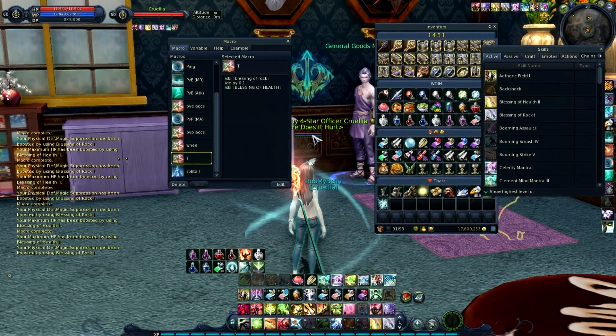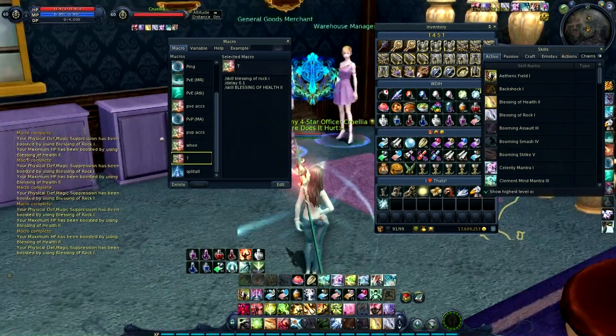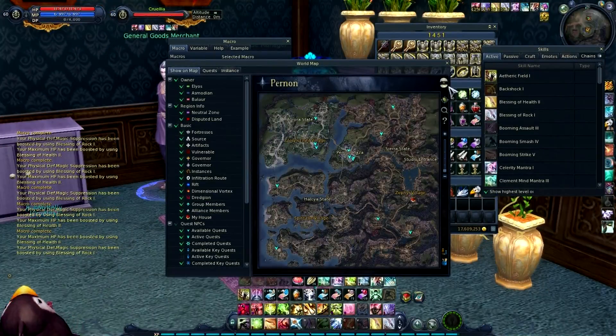That's pretty much all I can think of for macros — gear swapping, splitting with column/row, and ping. I would put ping before the others in practice. I hope this is helpful to everyone. I'll end the video and think of other things to make content about.